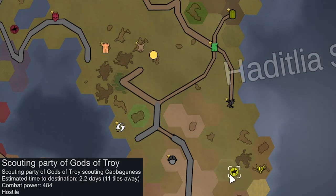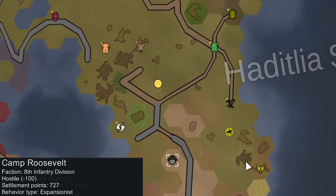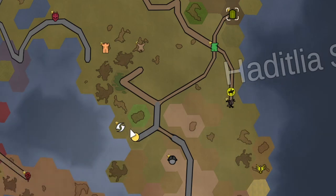There's a scouting party from the god faction with a combat power of 484 — I'm thinking that means there are two gods because I think each one is worth about 250 points. We're just going to avoid it for now. If we do run into these guys and they're too strong, we can't run away — we have to fight. So we'll just let them continue on their way.